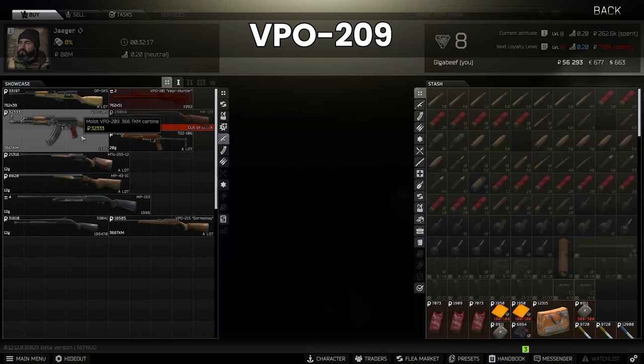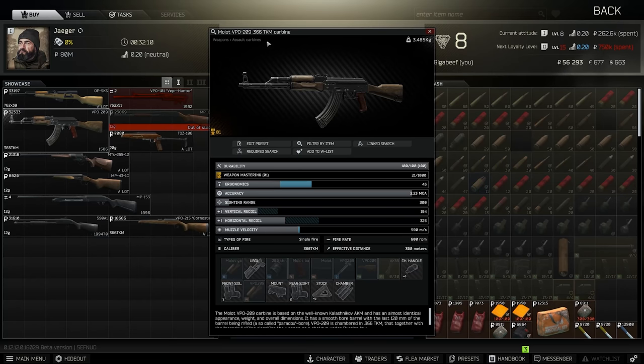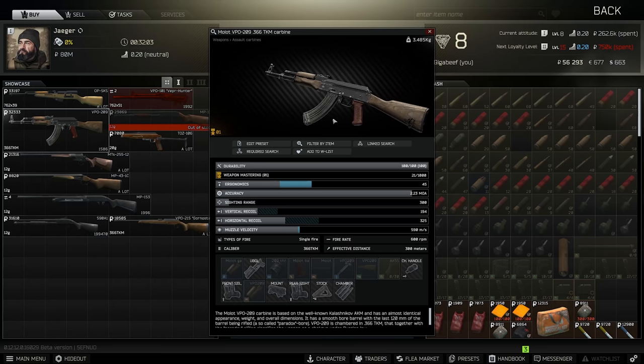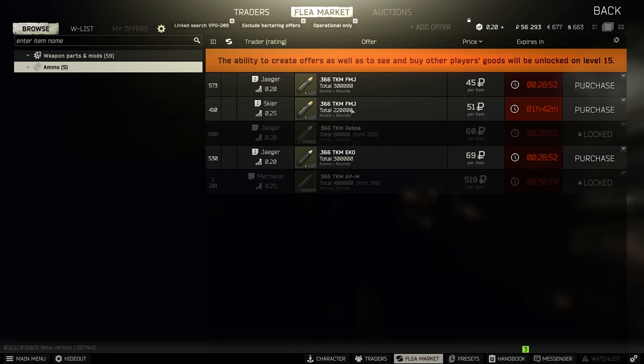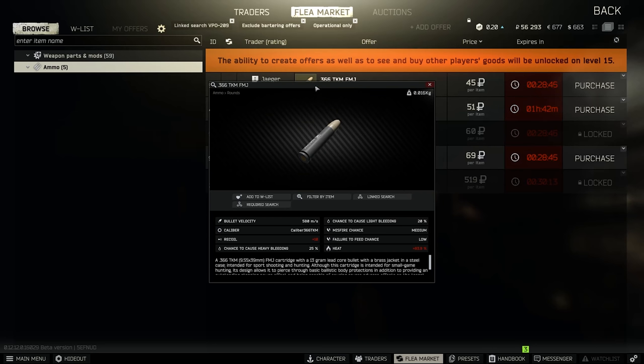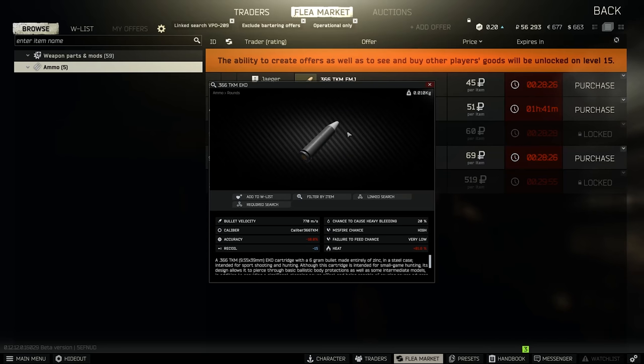A very interesting weapon is the VPO-209. This looks a lot like the other VPO we talked about for Skier, but this one runs .366. Now .366 is a very underrated calibre for many reasons — it actually does an incredible amount of damage. There are really two choices: TKM FMJ has 98 damage but only 23 pen, so it will deal with people wearing no armour or level 2, but won't pen level 3 reliably — probably somewhere around 20%. Then TKM EKO has 73 damage, which means it won't one-shot in the thorax, but with 30 pen it's only 2 pen lower than PS and will clear level 3 armour pretty easily.